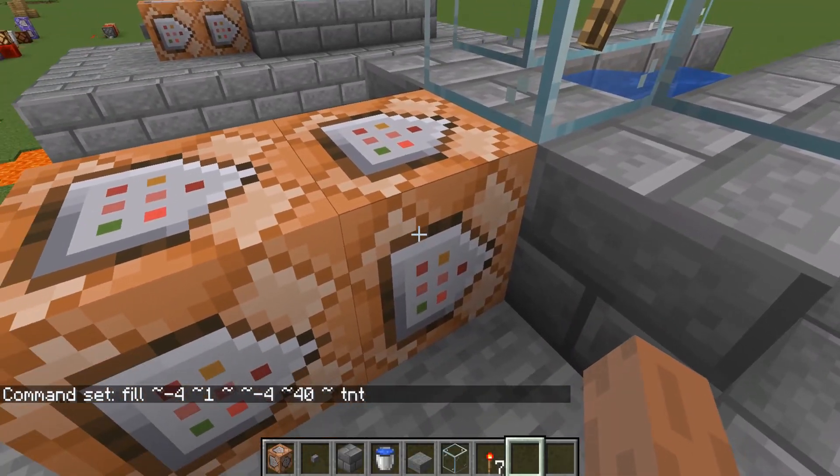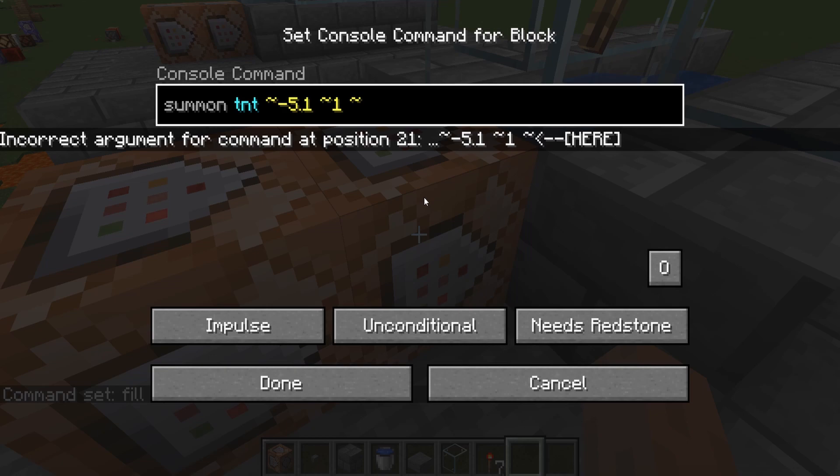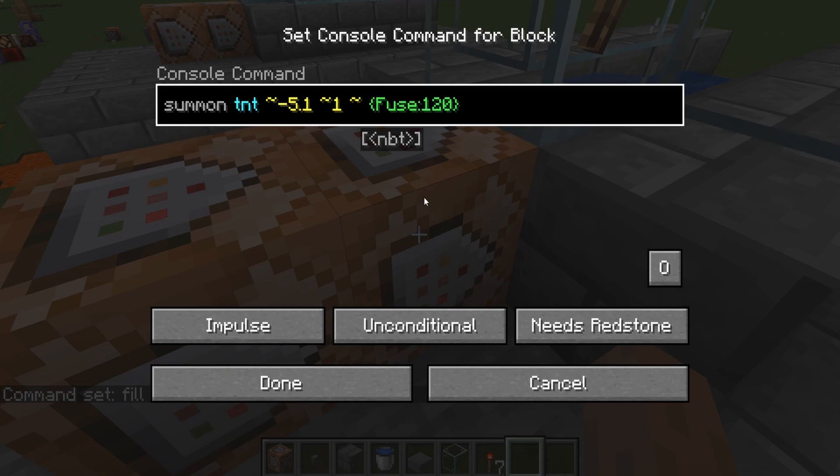In the second one, type summon TNT, tilde negative 5.1, tilde 1, tilde, then curly bracket, fuse — make sure it's a capital F — colon 120, curly bracket. This spawns a TNT entity with a fuse of 120, or 6 seconds. The default fuse is 80, or 4 seconds. You can change this to suit your needs, just don't go below about 85.